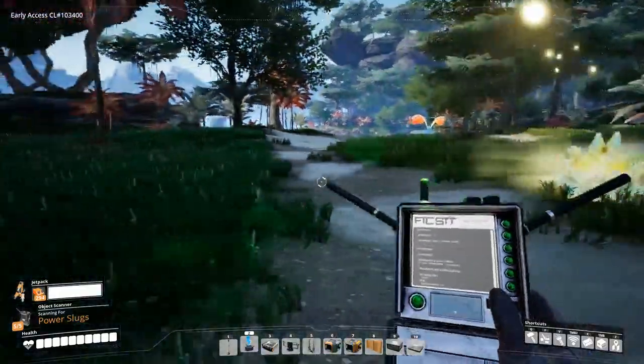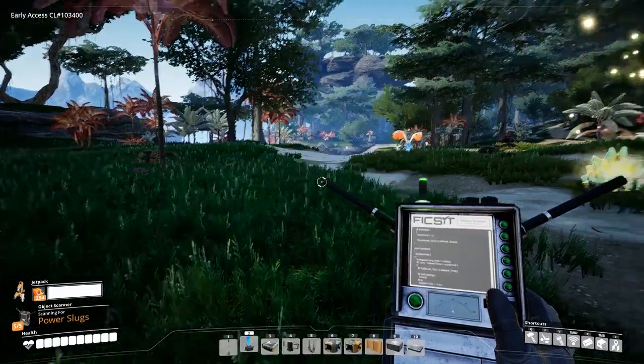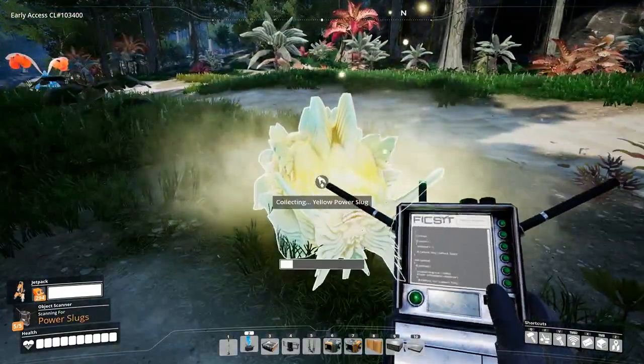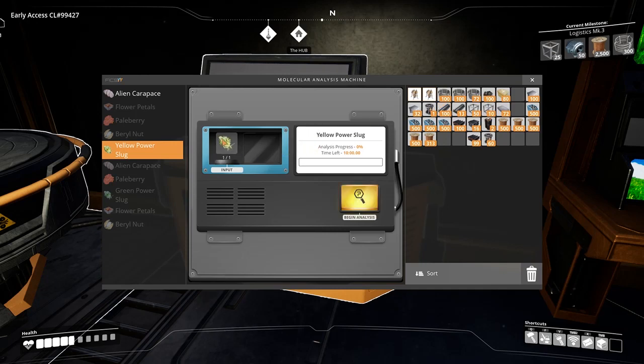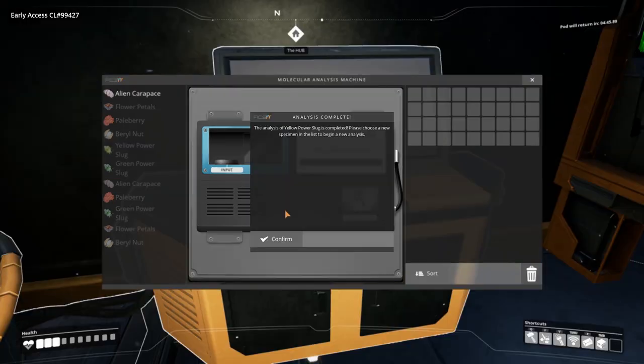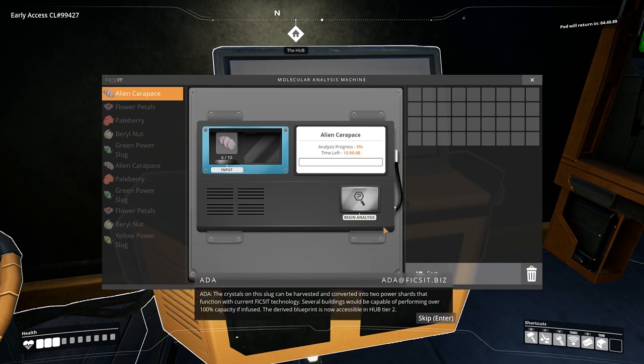Yellow power slugs can be found all over the wilderness. It's much easier to see them at night or by using the object scanner. You will need one power slug for researching to unlock the milestone in Tier 2. The crystals on this slug can be harvested and converted into two power shards that function with current Fix-It technology. Several buildings would be capable of performing over 100% capacity if infused. The derived blueprint is now accessible in Hub Tier 2.